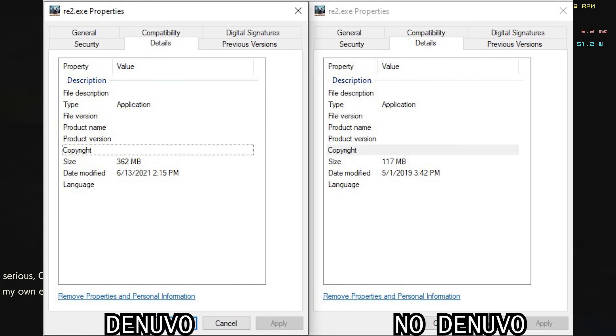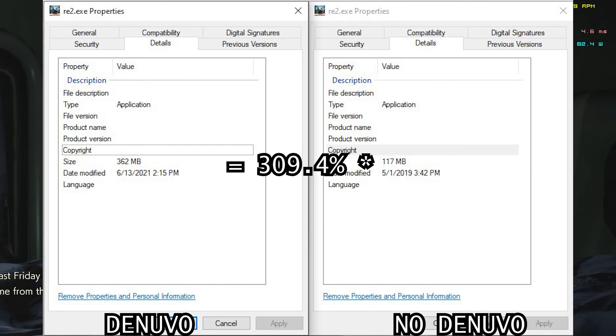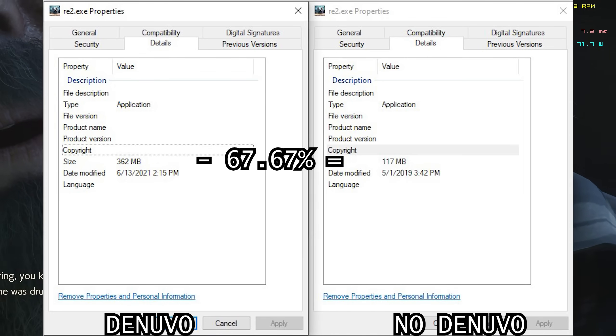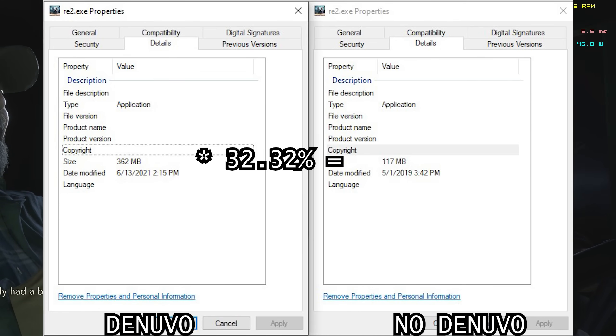The Denuvo-protected executable weighs in at 362MB, 309.4% the size of the unprotected EXE, which clocks in at just 117MB. Denuvo makes up 67.67% of the Resident Evil 2 EXE size. The unprotected EXE is 245MB smaller — just 32.32% the size of the Denuvo-protected executable.